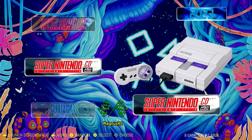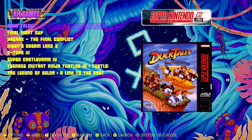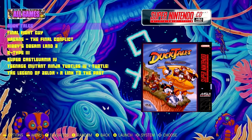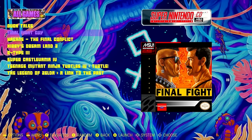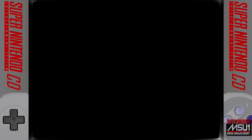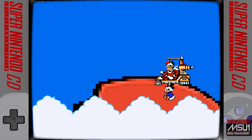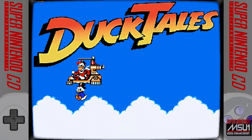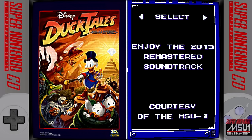32X. Super Nintendo. MSU games — always interesting to see what ones we got here. This is the NES port to the Super Nintendo from Infidelity — we got a new little intro screen. He ports NES games and stuff to the Super Nintendo; you can play them on flashcards or emulate. Kind of cool.